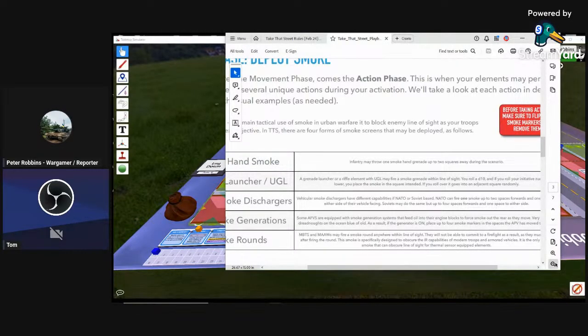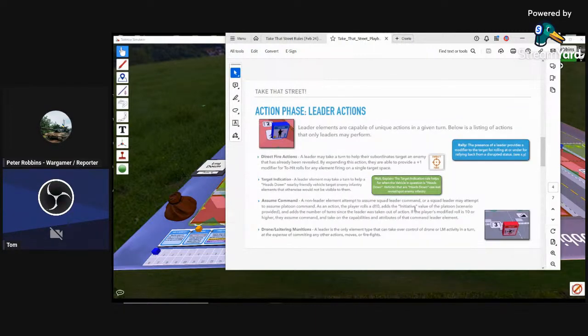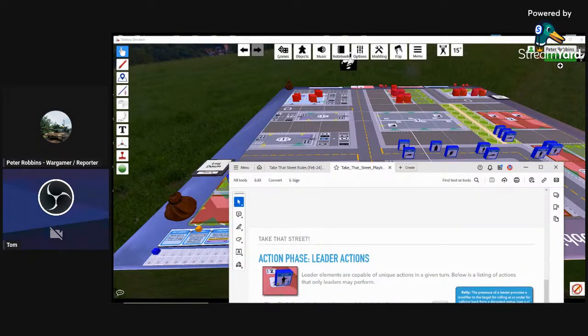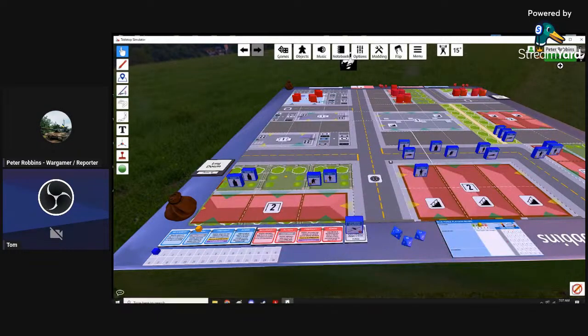Let's go through the other actions you can do. We covered smoke. Other actions for a leader: they can take a direct fire action — leaders may take a turn to help their subordinates target an enemy. Basically they're forgoing other actions of their own to help direct fire, ultimately guiding their subordinates' fire.